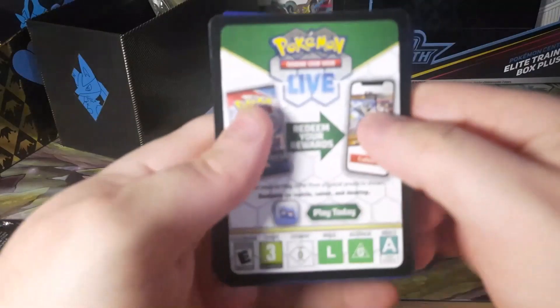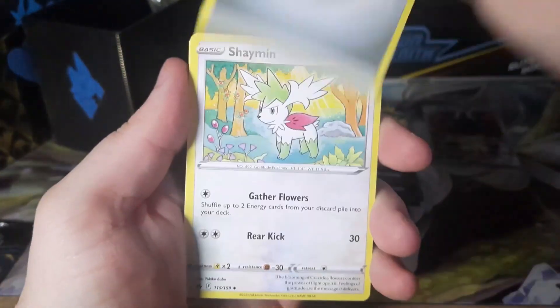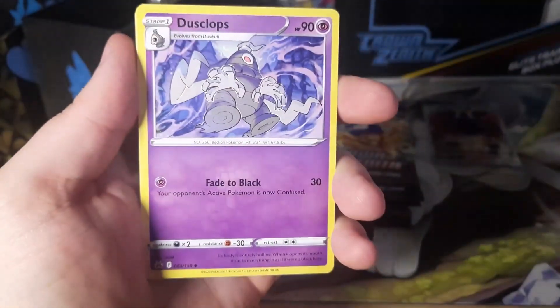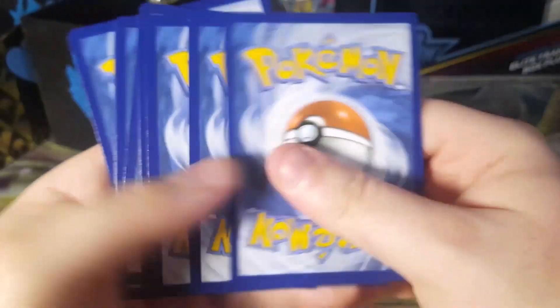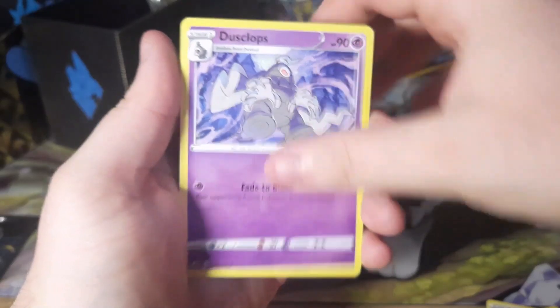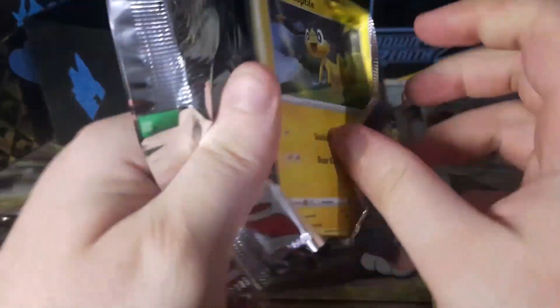I was gonna do a JoJo figure opening, but I really don't want to open my JoJo figures — I just like them sealed. I chose to do this instead. Also, I haven't really opened much Crown Zenith, and what I have opened I haven't pulled anything good. I'm itching to pull something. I really want those gold cards — I need every card of the set, especially the Friends in Hisui and all that great stuff. There are too many cards to talk about.